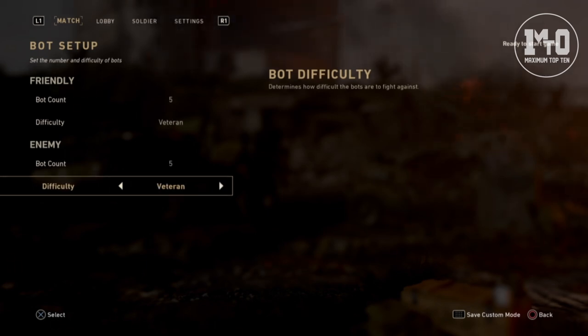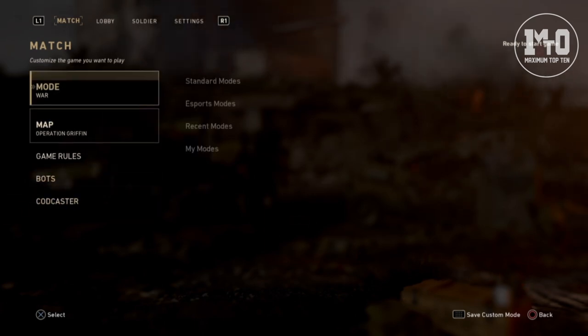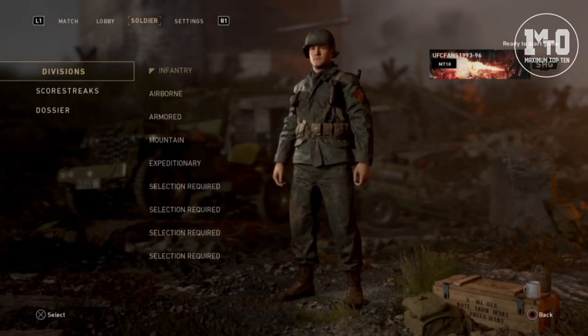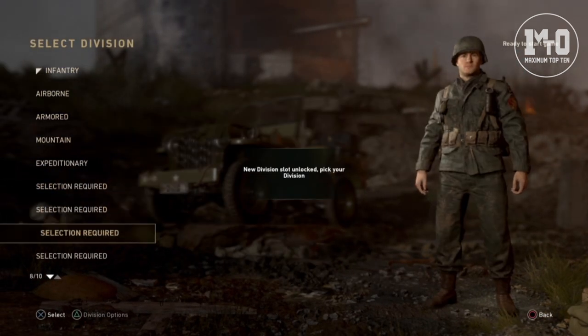The other thing you can do here is customize your classes. They are different from the online part, and please note you have everything unlocked from the get-go. There is no progression when playing locally — you have everything unlocked and can create your class.